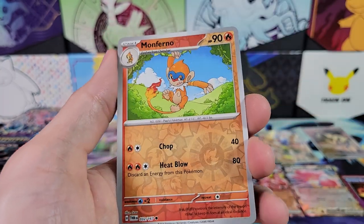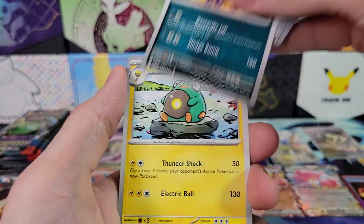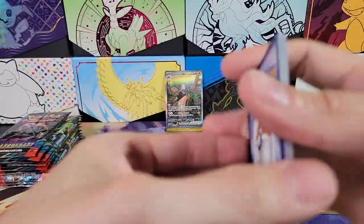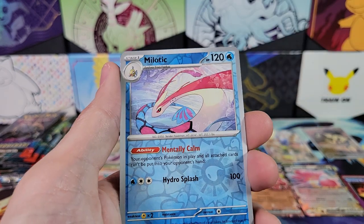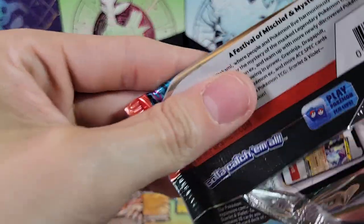Snorlax, Applin, Monferno, Ting Lu. We'll take a nice look at that Sinistria at the end — I'm almost positive that's going to be the giveaway. Nosepass, Heatran. Come on, Illustration Rare — we could get one in front of it. More Pico, Carmine, Heracross, Cook, Milotic Reverse — very nice looking. Another double rare — unfortunate. Usually after the set's been out for a while, most of these EXs are like 20 to 50 cents.